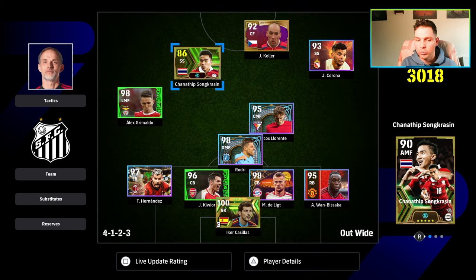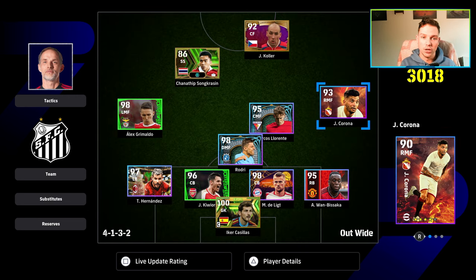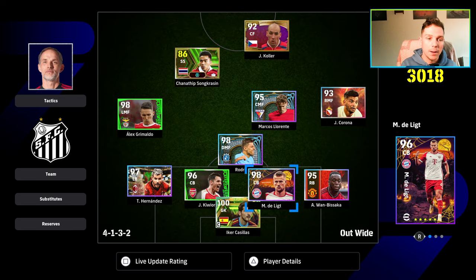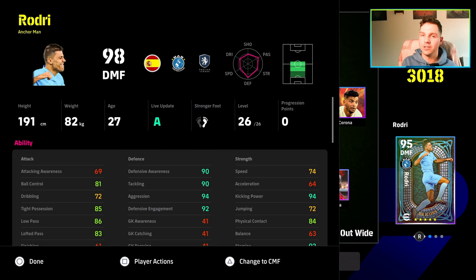Once you have Rodri, try to get him to split your CBs as you see here. You can change your formation and tactics a little bit around that kind of system. You just want Rodri to sit in between your two CBs.